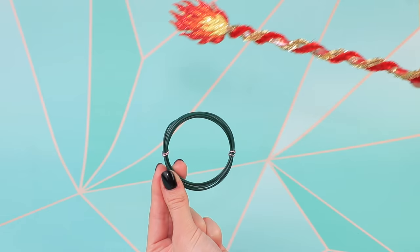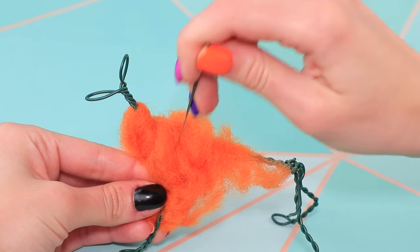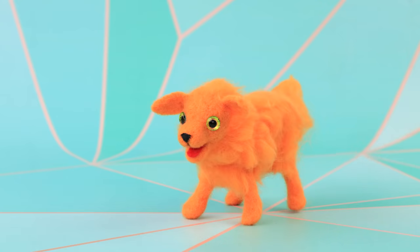Make a dog out of felt and wool. Shape a frame out of wire. Add more wool and give it the right shape. Glue on a couple of toy eyes, and a doggie called Todd is ready!